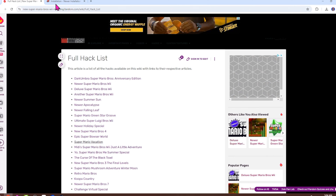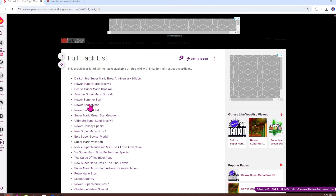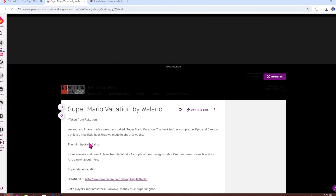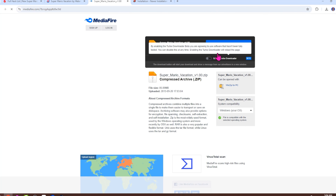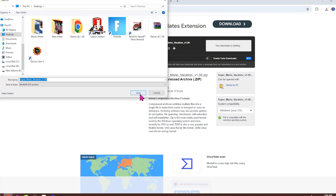The link will be down in my description. I was looking at Newer Super Mario Wii, but let's go for Super Mario Vacation — so let's click on it. You're going to come down here to MediaFire and download this.